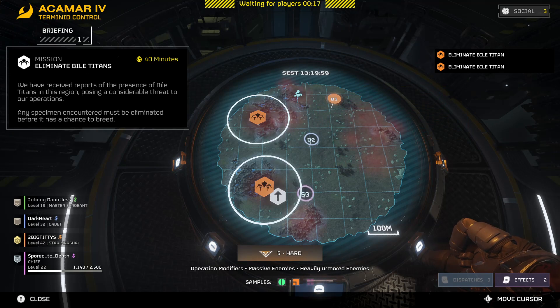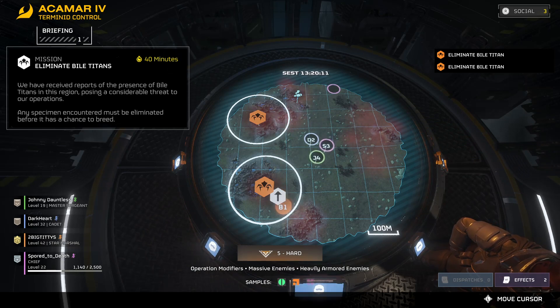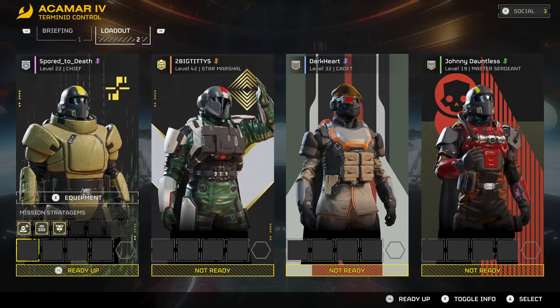We've got escape pod data and two bile titans. We could either take the top and go around in a circle, or take the bottom and go around in a circle. Bottom is probably better because extraction's over here. We can get all the major objectives, and that guarantees we can extract, then juke over to the bug holes after.